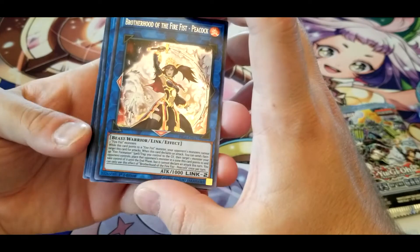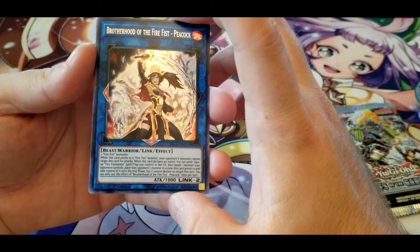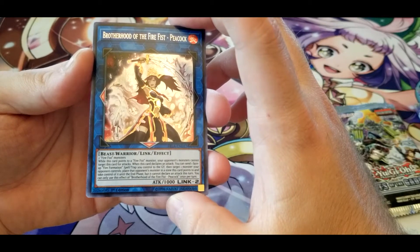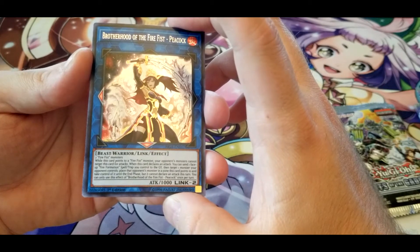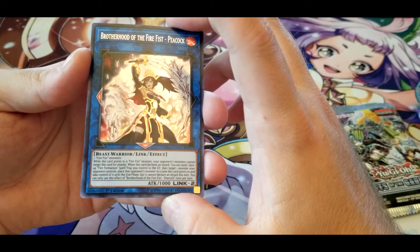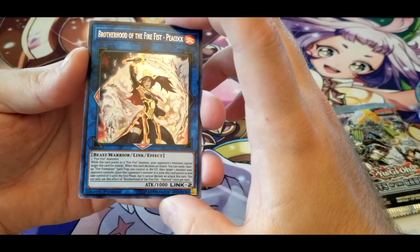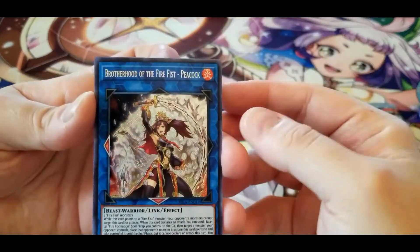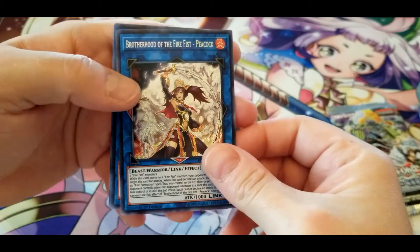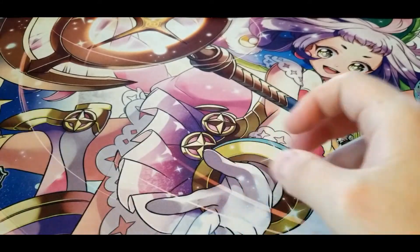Brotherhood of the Fire Fist — Peacock: while this card points to a Fire Fist monster, your opponent's monsters cannot target this card for attacks. While this card declares an attack, you can send one face-up Fire Formation spell or trap you control to the graveyard, then target one monster your opponent controls, place that monster in a zone this card points to, and take control of it until the end phase — it cannot declare an attack this turn. Once per turn only. Decent for stealing your opponent's monsters, and as long as it points to another Fire Fist it has decent protection.